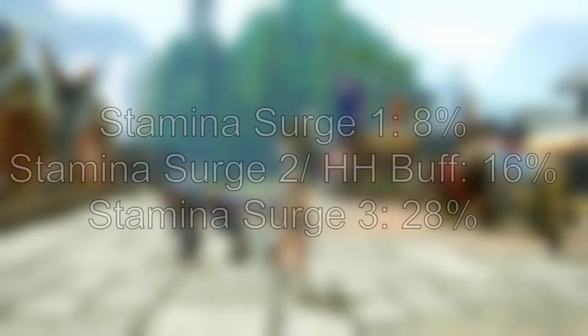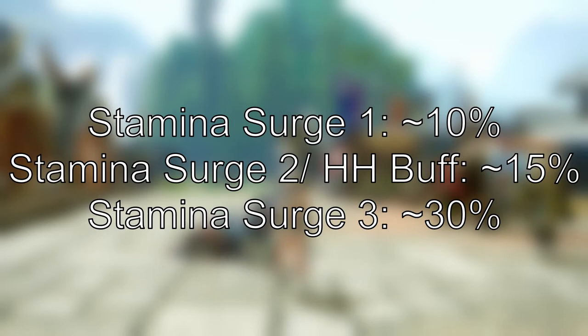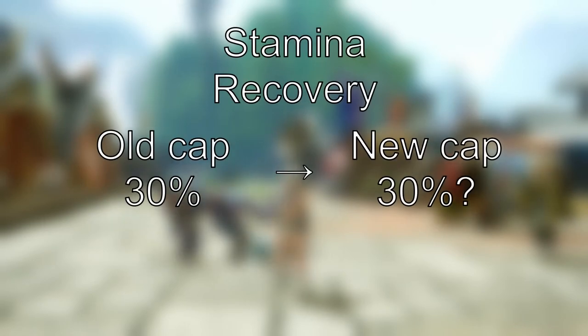Moving on to the stamina recovery part: going off the timers on screen, stamina surge 1 gives roughly an 8% increase. Stamina surge 2 and the Hunting Horn buff are equal, both giving roughly a 16% increase. Stamina surge 3 gives roughly a 28% increase. Rounding to simpler numbers, that's 10%, 15%, and 30% respectively. As for the stamina recovery cap, it looks like it continues to stay at 30%, just like it did in World.